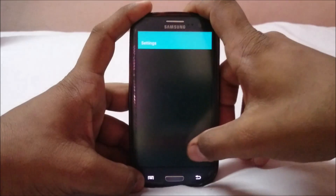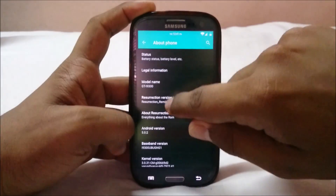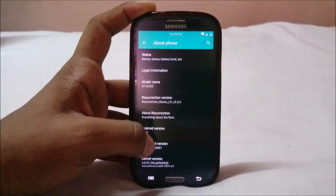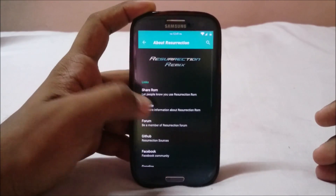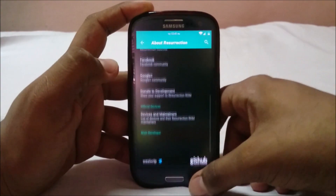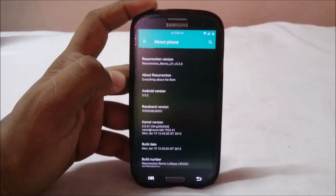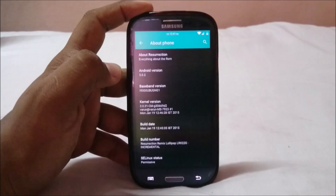In the settings About Phone page, you can see this is Resurrection Remix version 5.3.0, which is the latest version right now. You can go to their website to see how this works, and you can donate to them — pretty neat. It's based on Android 5.0.2, which is the latest version of Android right now.